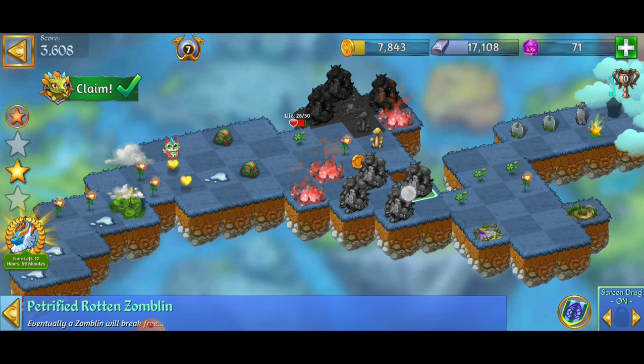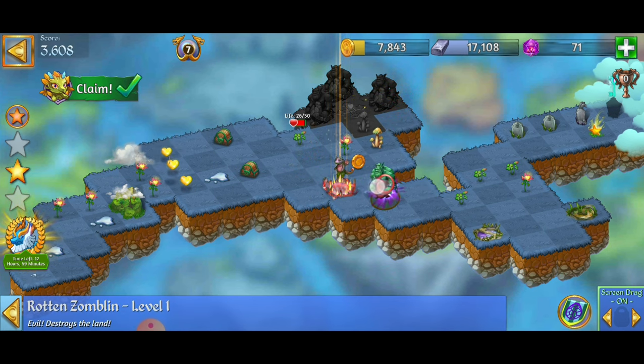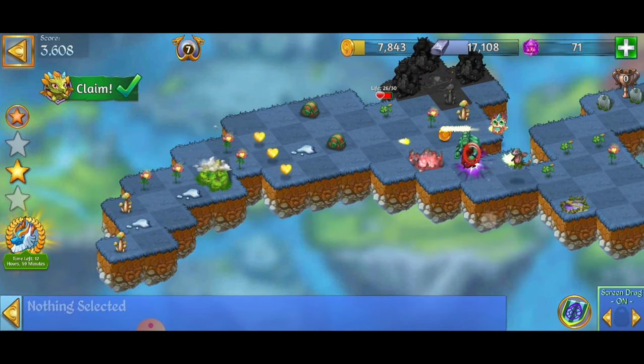So what I'm going to do, I'm just going to go ahead and merge those statues. We actually got the portal, so we can go ahead and make a three merge. And now we're going to double tap on that Zombieland, taking care of business.